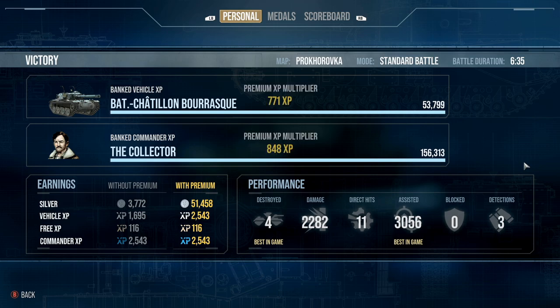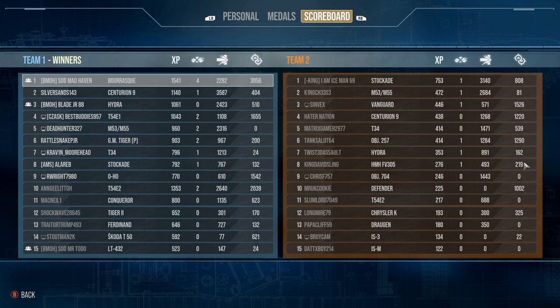On Prokhorovka — 2,282 damage, along with 3,000 assist taking the role of a scout tank. 4 kills, 2,282 damage, 3,056 assist. We could have done more in the damage department, but we didn't want to take too many shots or sacrifice the left side for the heavy tanks to push up. The Hydra only has 350 to 360 meters of view range, so rather than sacrificing myself to go to the middle, I felt I needed to take the left side to scout for everybody else — which gave us 3,000 assist damage. Wasn't a bad match at all.